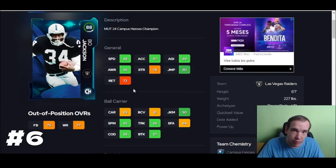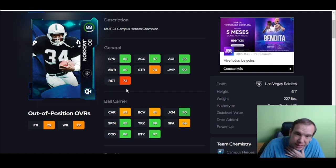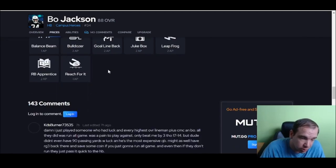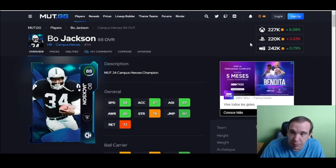Bo Jackson is the best running back — you need to go get him. If you have Swift, he can't truck. Bo can. If you have Harris, he doesn't have Jukebox, he can't really move. Bo can. The most well-rounded running back out there is Bo. 88 speed, 88 trucking — you can put Jukebox on him, that's all you need. You can add Bulldoze if you want, but you don't need to — you'll still truck people with him.